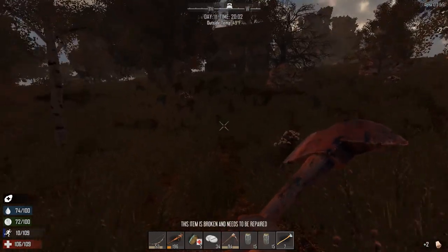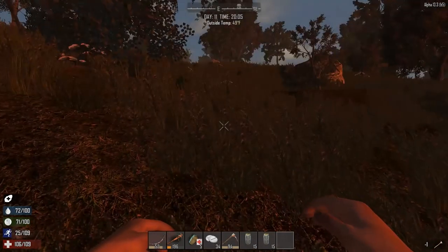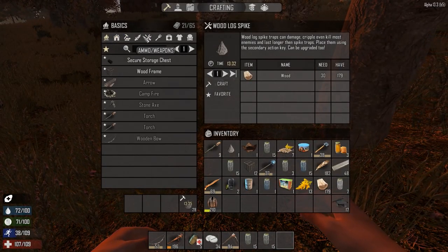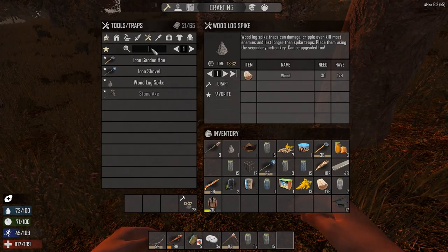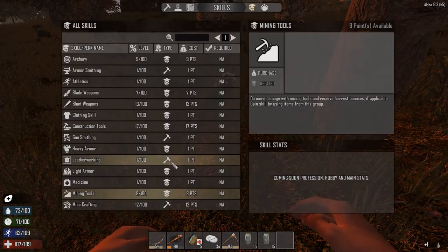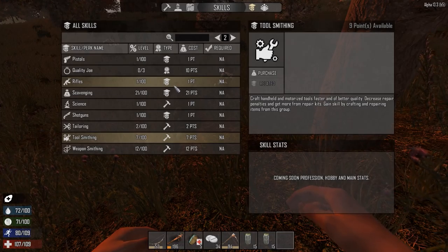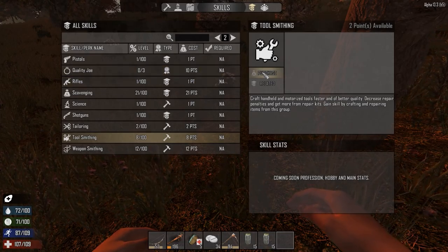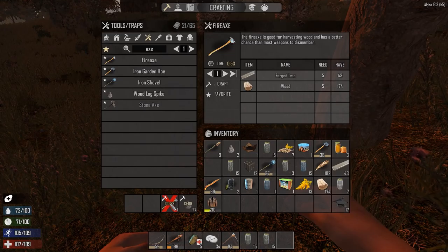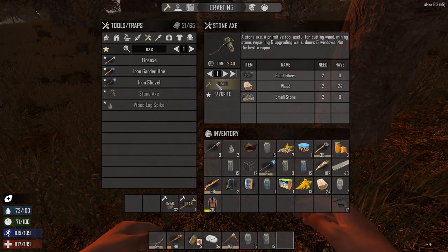These don't break anymore - what they do is get to the point where they need to be repaired and they won't let you use them. So I drop this on the floor so I don't pick it up by accident, then go to tools and traps, favorite the fire axe. Before we do that we go into our skills, go to toolsmithing and purchase more points. I don't know if this is the right way to go, but it's the way I'm going. Can't pause crafting and move over to another recipe - you have to cancel the other one.